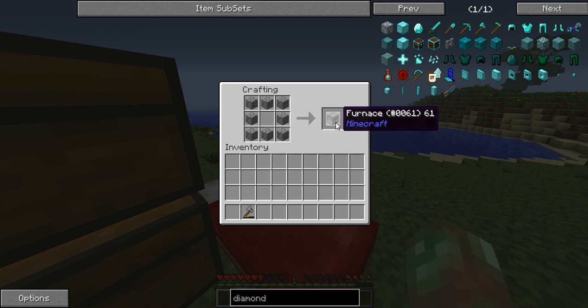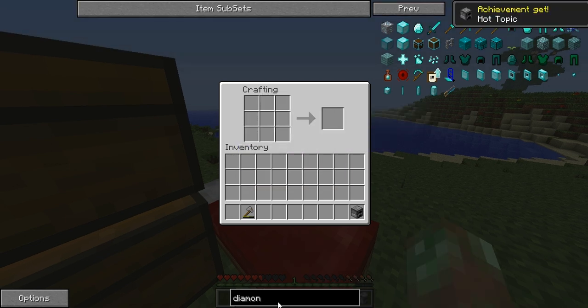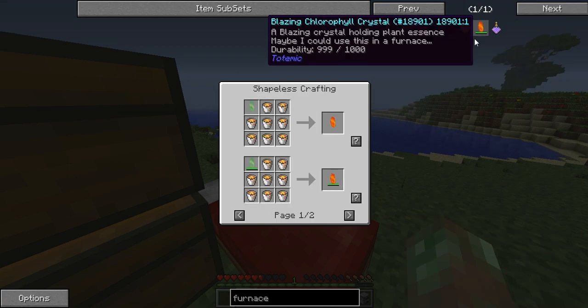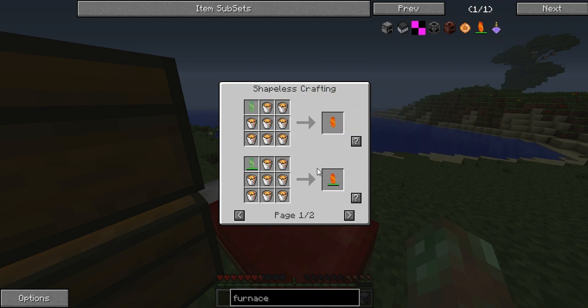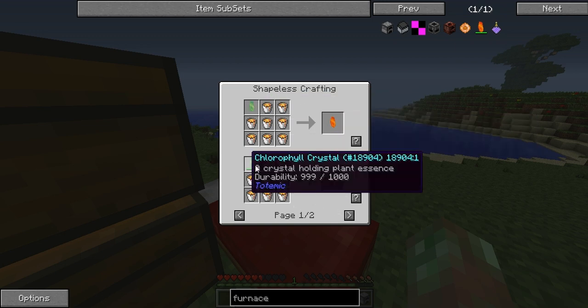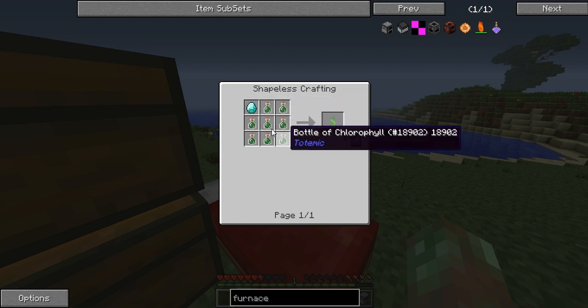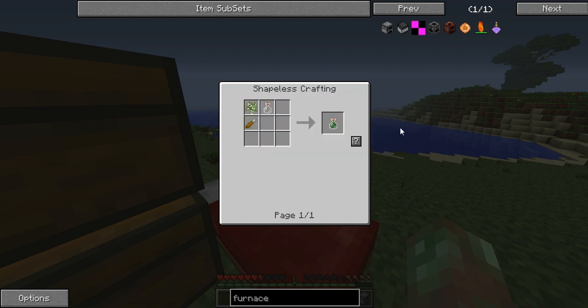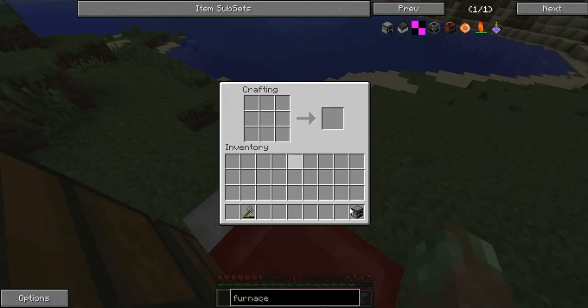I got my beautiful pink crafting table over here. It's a pretty solid hot topic. Hell yeah. A blazing chlorophyll crystal. Why? Why is that a thing?